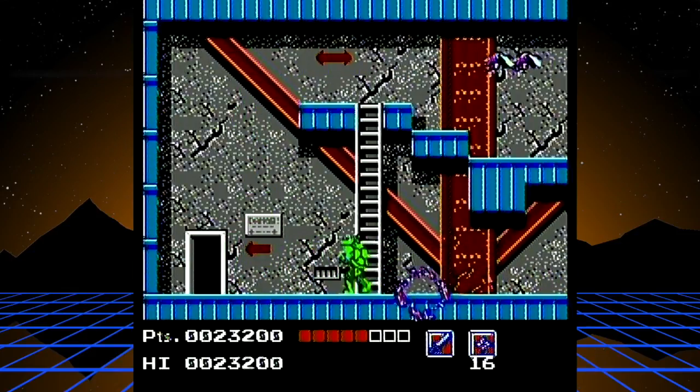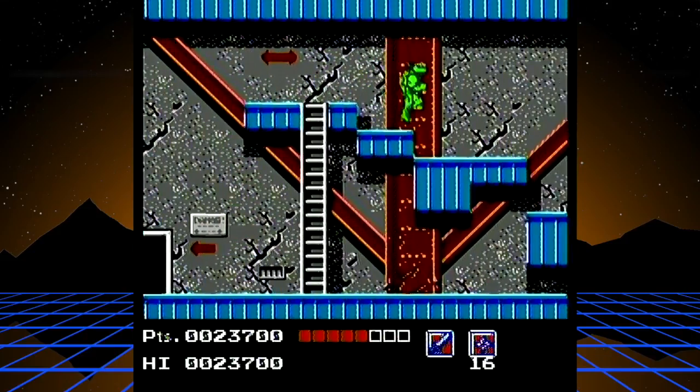This is a good spot to practice a glitched jump mechanic — typically you're not supposed to be able to make it up here, it's too high. But if you jump just as you get to the platform and push right, you can kind of phase into the platform and get up there. This is a great safe spot to practice — it's going to be handy in an upcoming level, so get the hang of it before you leave this area.